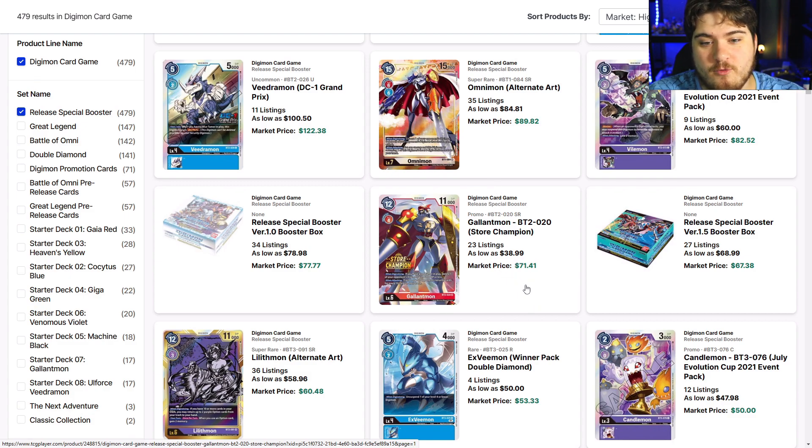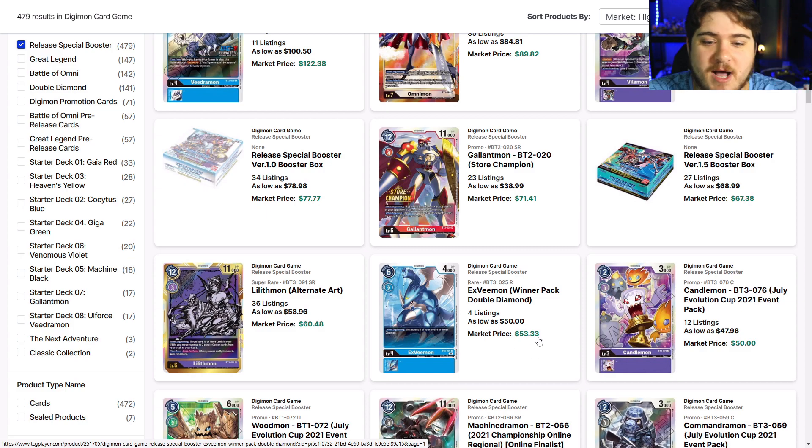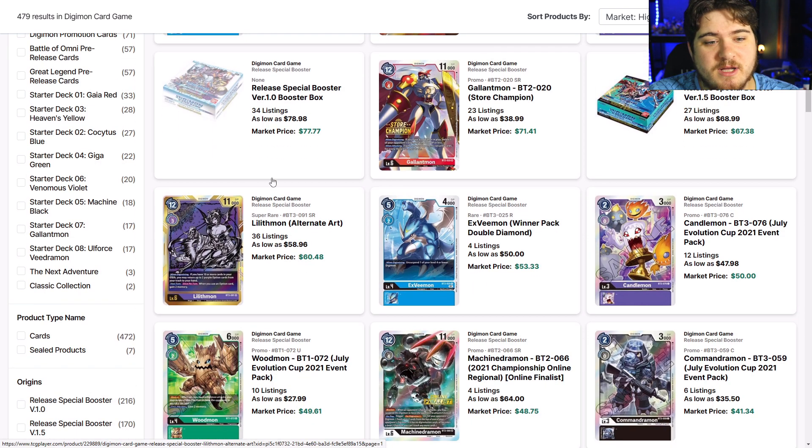Gallantmon for $40 is great, down from that $80 price — awesome. XVmon is a $50 card and will drop down further. If you want more product on the market, this card will probably sit around $20. I really think you should hold off on buying it if you're desperate to play it. Lilithmon alternate art is down to $58.